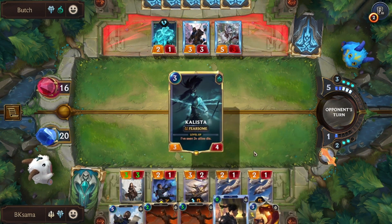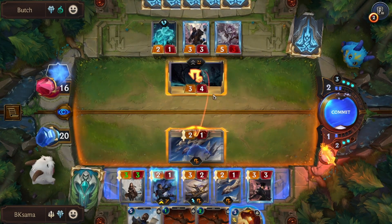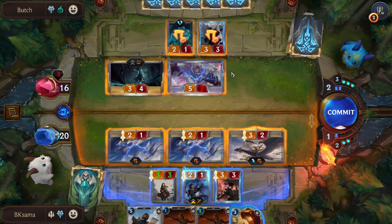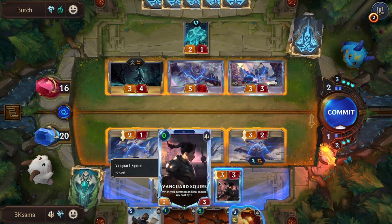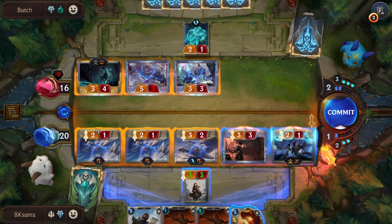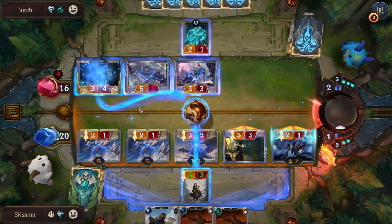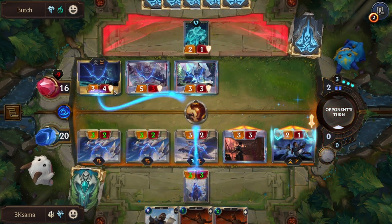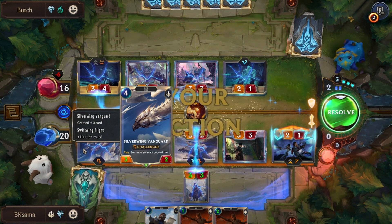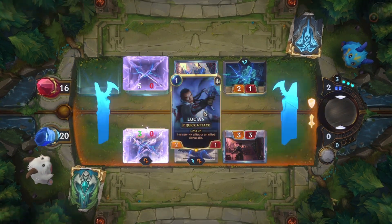For now, I need Straffing Strike since I am going to challenge Kalista. I need Kalista to die, and I need 4 units of mine to die as well. So I am going to use Straffing Strike to deal 3 damage to Kalista, plus the 3 damage from Silver Wing Vanguard — that should do the trick. Now, 2 units died, then the last one, and Lucian evolved.